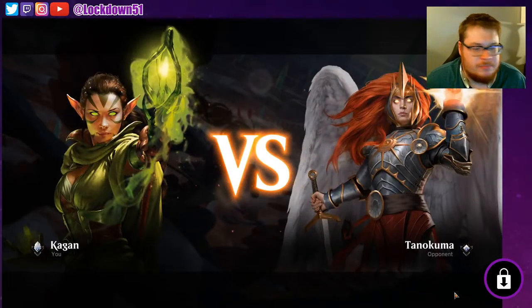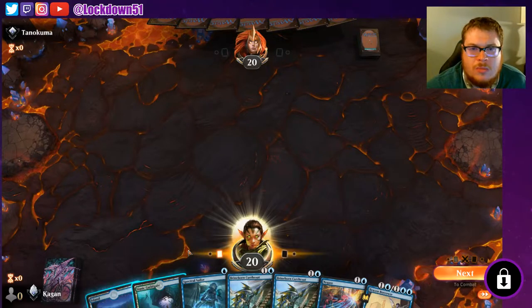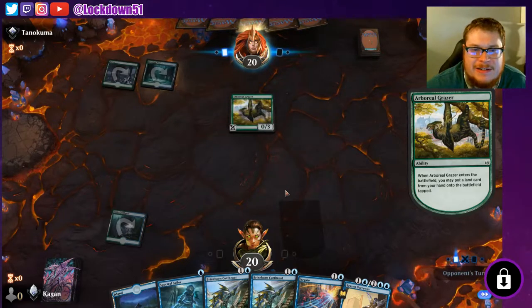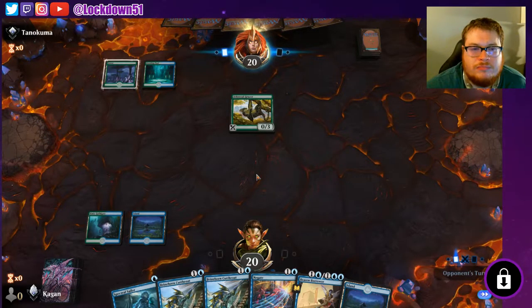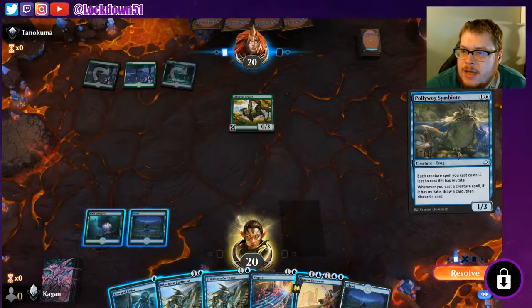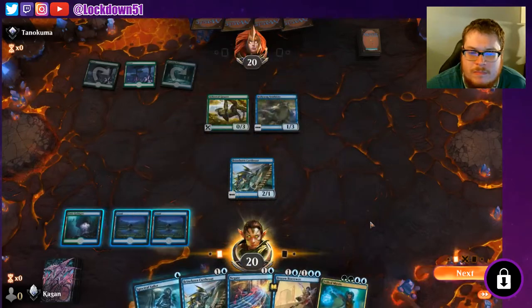Let's play another one. We'll keep this. Still want to get rid of these Simic Guild Gates but I just don't have enough wild cards. Boreal Grazer — all right, go ahead and pass. We'll Brineborn the next turn, probably Brineborn onto Spectral Sailor to get a nice beefy Brineborn going. It costs one less to cast if it's mutated — okay, so they're starting with the mutate plan.